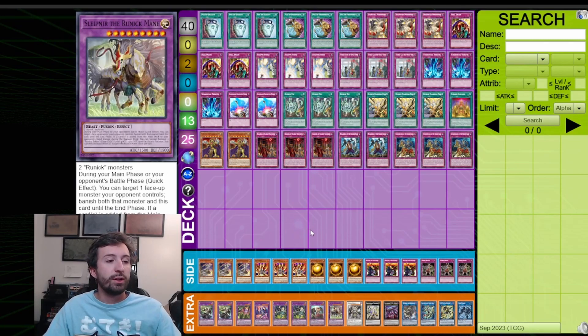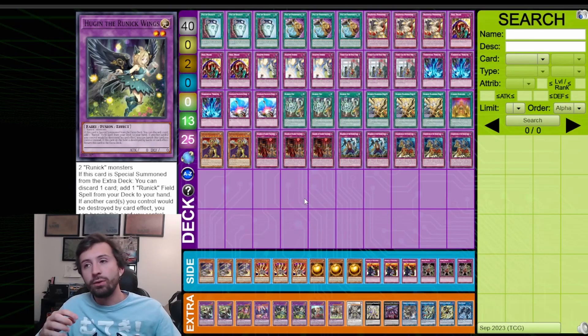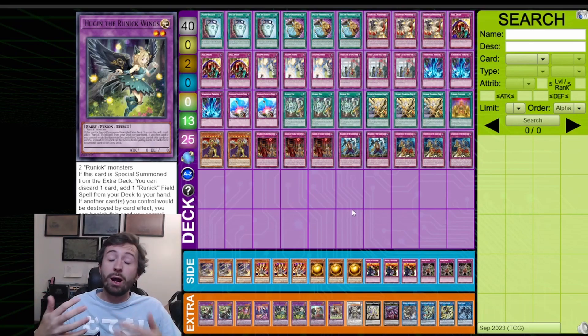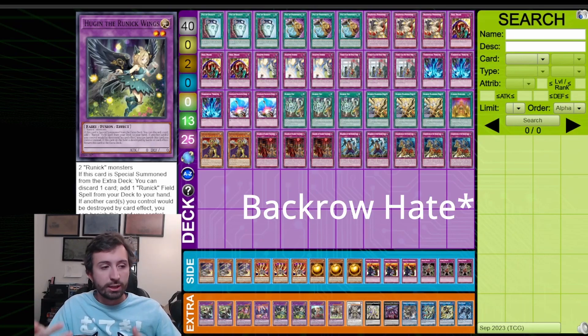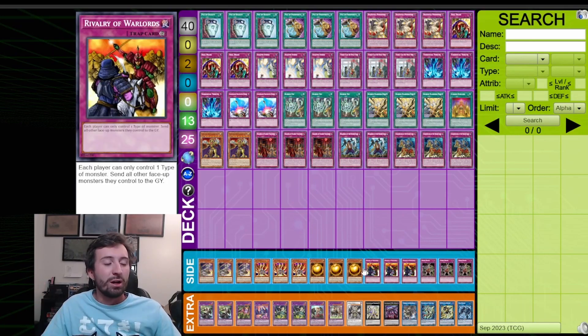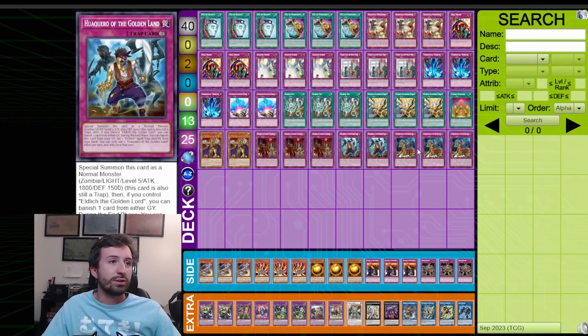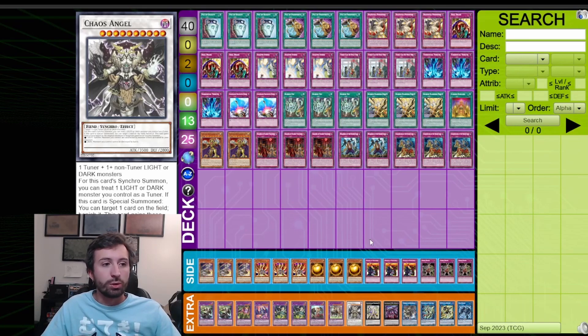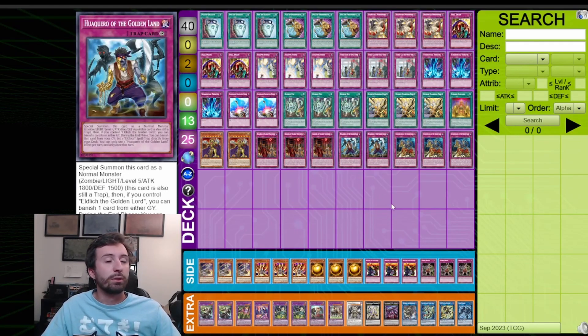For the Runick cards in the extra deck, I have one Frecky, two Hugin, one Moonen, and one Slefnir. I used to have three Hugin — if you find the third one coming up for protection purposes, put it back in by all means. It completely makes sense. From trends I'm picking up online, people aren't playing a lot of backrow removal right now so you don't need three Hugin, but if more backrow decks pick up you might need to go back to three. The only Synchro is Chaos Angel, since you can make it with Runick plus Conquistador.